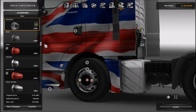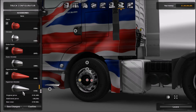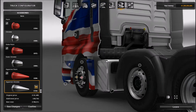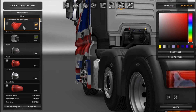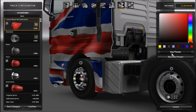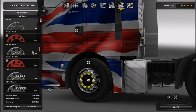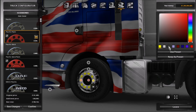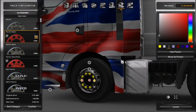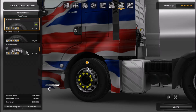Then for the wheel nuts, we've got all these options. I don't really like those — they look too tacky — so I just prefer wheel nut covers. I put them to yellow to make them look nice, and then I make them paintable like that. I think that looks quite nice.